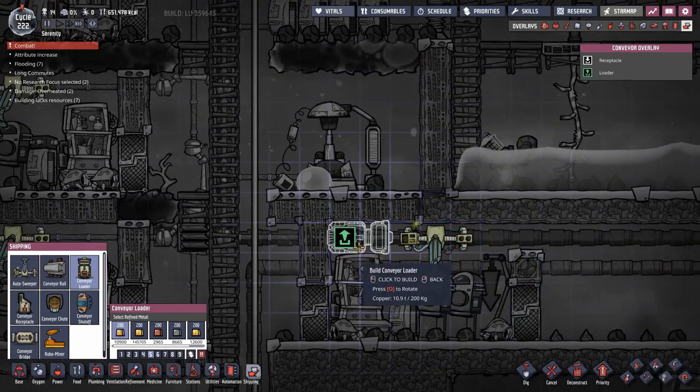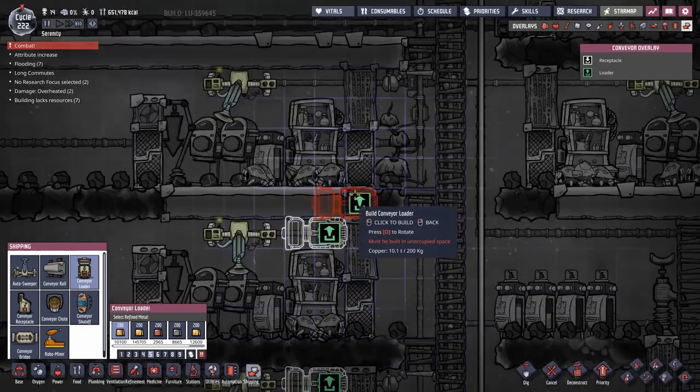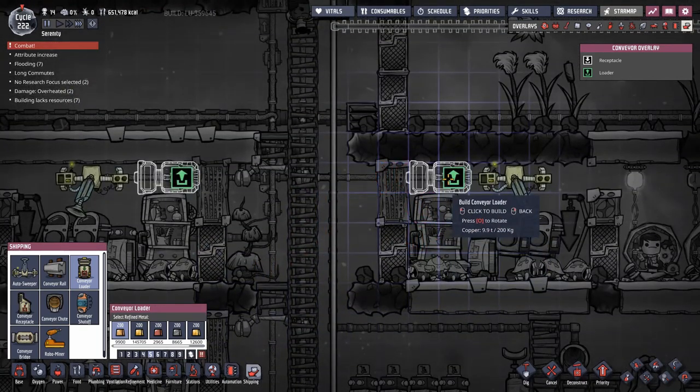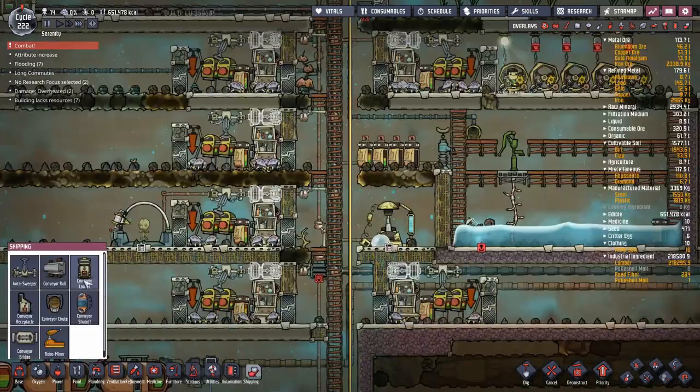A good thing to do is make sure the loaders are tight to a wall so that you can get the eggs out of there as quickly as possible. Even if the egg is in the conveyor loader until it exits the room or enters a wall, it's not classified as being out of the room and it will stifle any further egg production, assuming you've hit a certain level of hatches in the room.